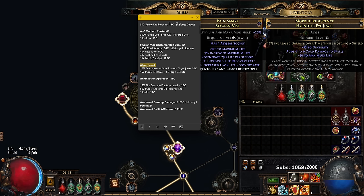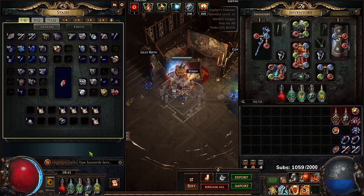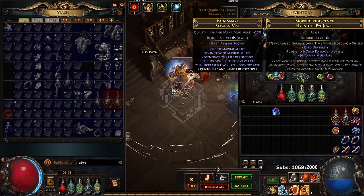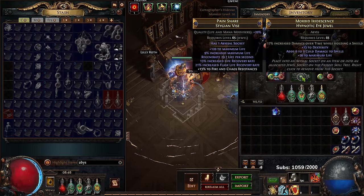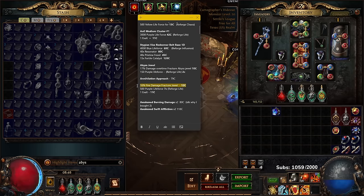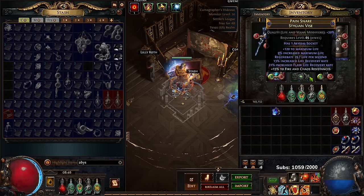I'd never actually crafted abyss jewels before — this character taught me. I started with a life fracture thinking life would be easy, but wasted about 30 chaos. I tried to get damage over time while holding a shield, but the tag is just 'damage' and there's not much you can do with it. Instead, I bought a fire damage fracture for 10 chaos, used reforge life with purple life force, hit T1 life, and it rolled dexterity — a damage node and a life node at the same time. This gives me less regen than immortal flesh but more damage and more life.